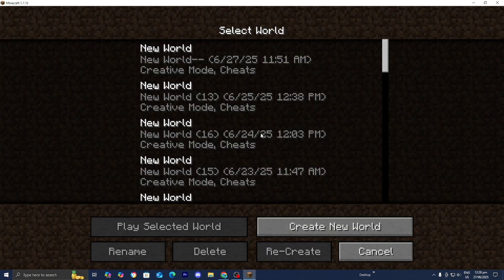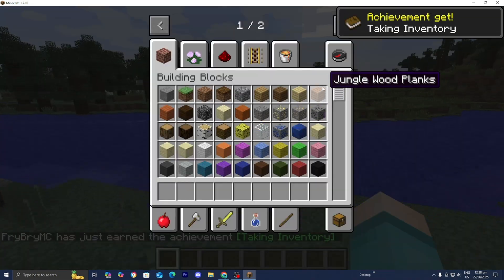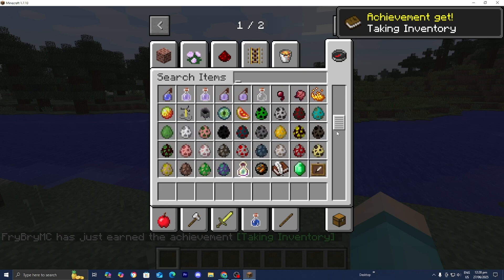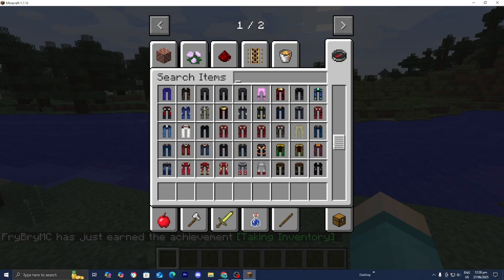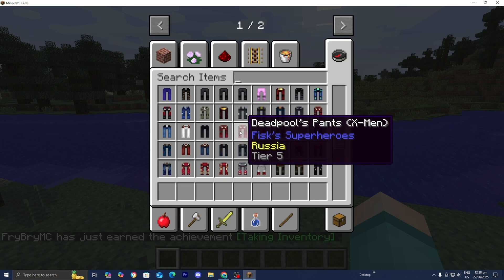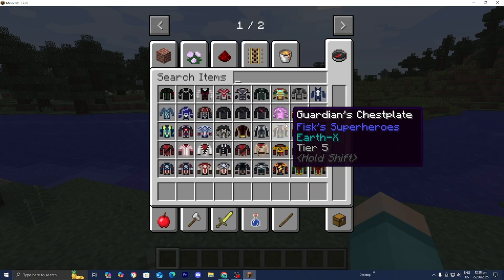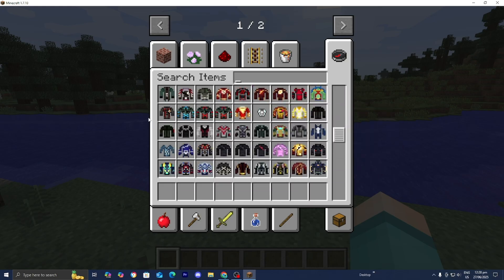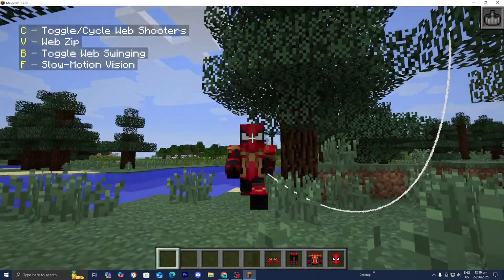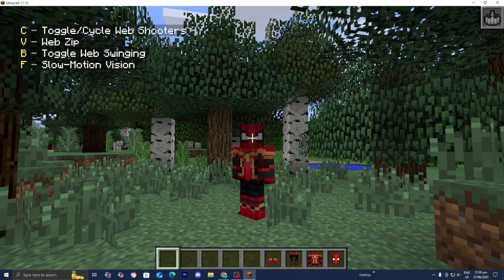And here we are officially in Minecraft. Go ahead and load into a Minecraft world. Once you're in, open up the creative menu and you will notice that you get all of the brand new items from the superheroes — Deadpool's armor, Falcon, Spider-Man, Iron Man, Captain America, basically every superhero you could think of. If you found this video helpful, make sure you leave a like and subscribe as we are trying to reach 400,000 subscribers.